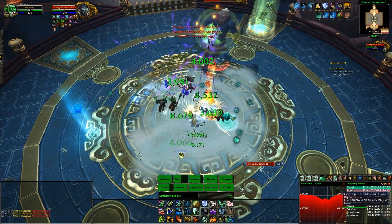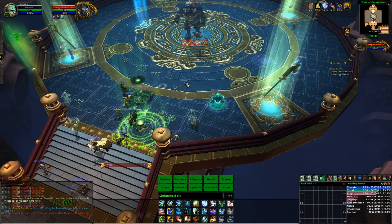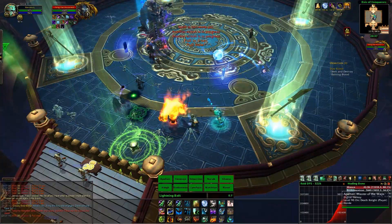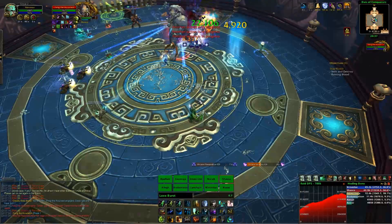Before we get to that phase, the encounter as a whole now has four phases starting at 100%, 75%, 50%, and 25%. The new thing on Heroic is that you can actually choose the order of the phases by positioning the boss nearest whatever weapon starts that phase — so nearest the staff triggers the staff phase first, fist weapons triggers the fist phase first, and so on.